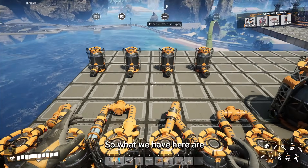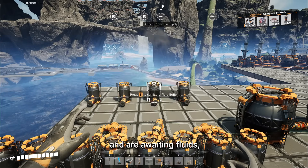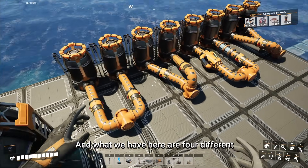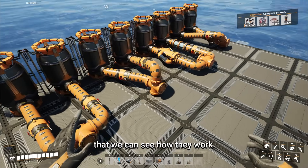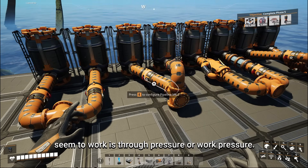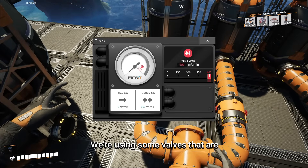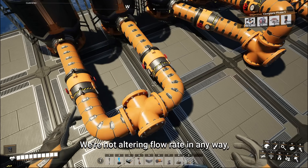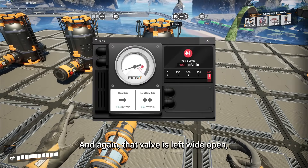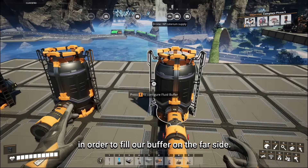What we have here are eight fluid buffers on this side and four on the far side. The four on the far side are all empty and waiting for fluids. The eight on this side are all full, and we have four different pipe orientations or structures so we can see how they work. How priority junctions in Satisfactory seem to work is through pressure, and on this first one we're using valves that are just left wide open — not altering flow rate in any way — and we're simply going to connect this up to our far pipeline to see which tank the water flows from.